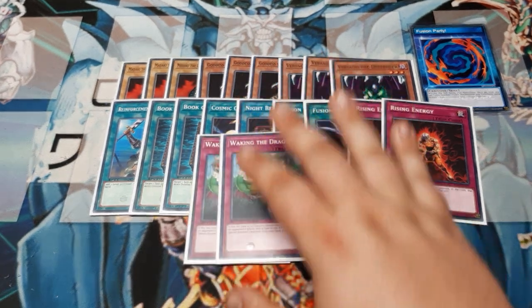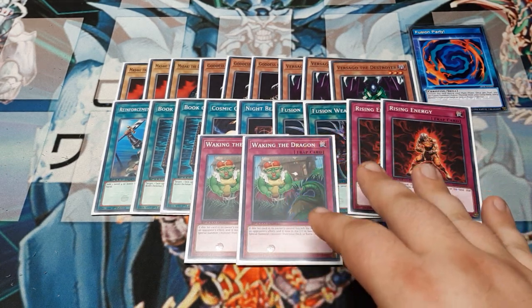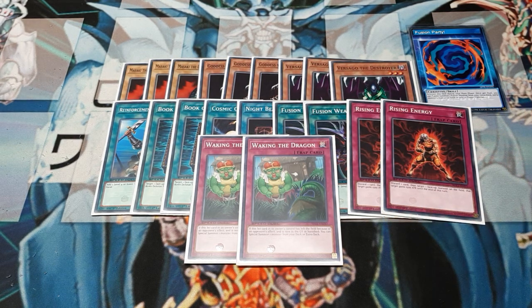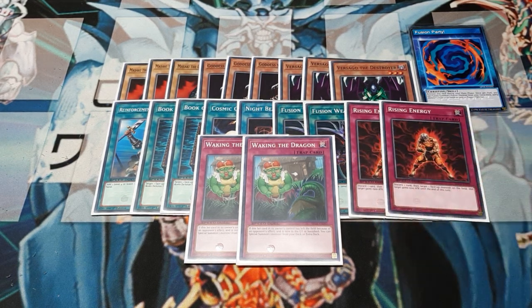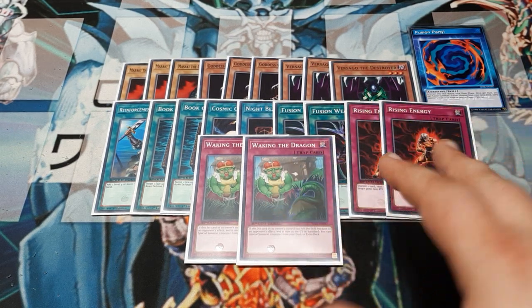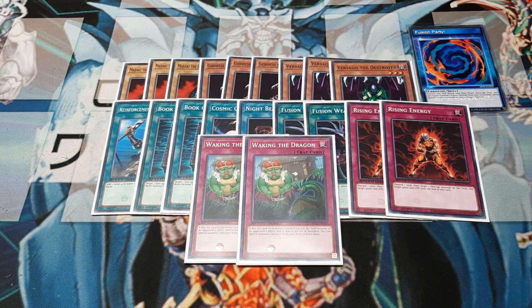The last two cards in this deck are Waking the Dragon. Once the opponent sees Rising Energy activate and starts seeing us flip Book of Moon and Cosmic Cyclone, there's going to be a predilection toward destroying or banishing cards in my back row — whether it's Nobleman of Extermination, Night Beam, Cosmic Cyclone, Breaker, whatever. My big point is that Waking the Dragon lets us skip the need for Fusion Party and go straight into Flame Swordsman, as well as the other monsters in the extra deck. It's just a special summon, not a resurrection, but it's so satisfying.